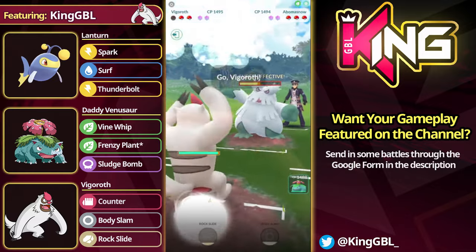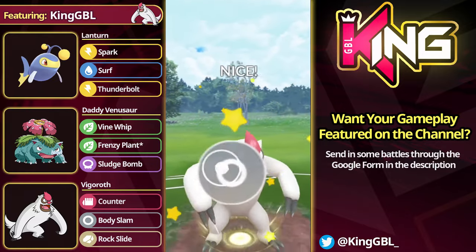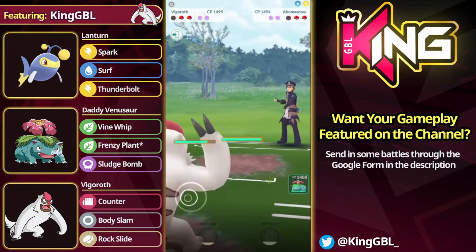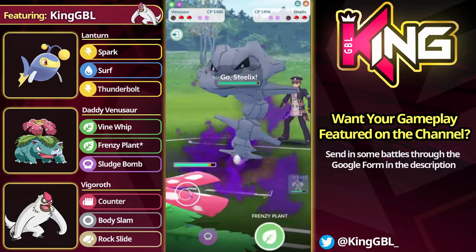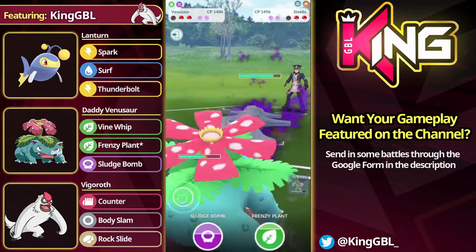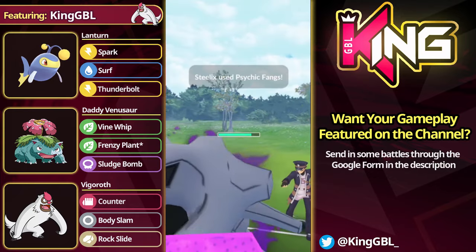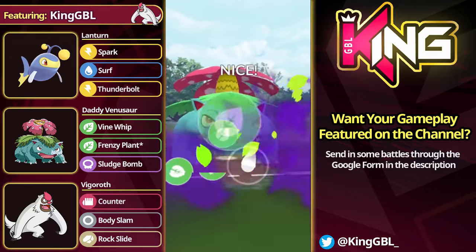I come into Vigoroth here to see what the opponent wants to do. I think I go straight for the Body Slam — I don't necessarily want to shield up. The opponent lets the move through and comes into Lantern. It's Venusaur time — we come straight in here. We're not messing around. The opponent comes into a Steelix behind on energy. Do we have a chance here? I go for an overfarm because I desperately need to get all the energy I can. Cannot afford to throw alignment here. The opponent will throw their move to get the debuff, so I just overfarm in that situation.